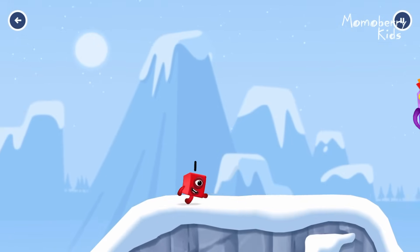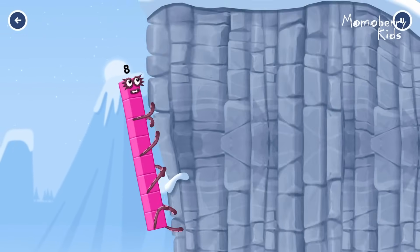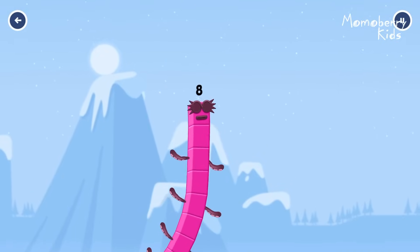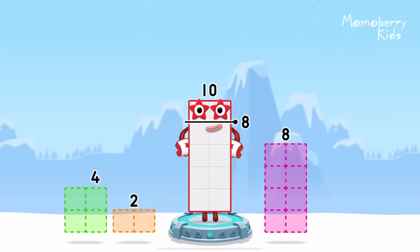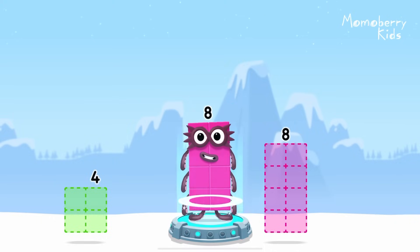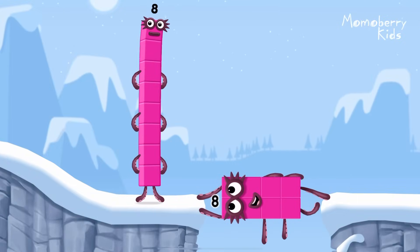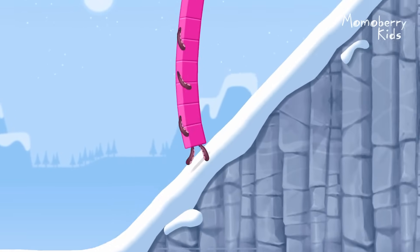How is 1 going to get up there? I am 7! I am 8! Octoblock coming through! Take number blocks away from 10 to leave 8. That's right! 10 minus 2 equals 8! Octoblock! Yes! This is great!